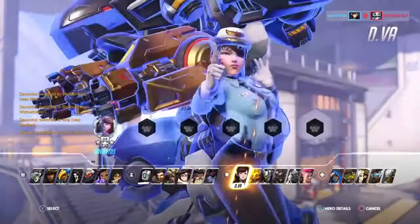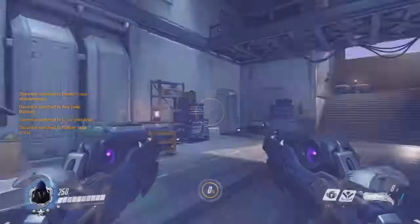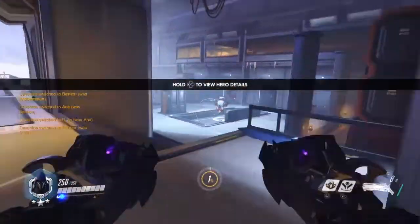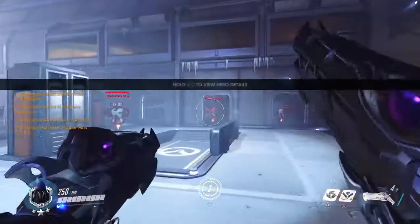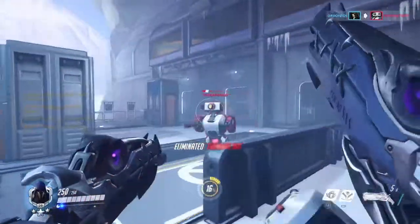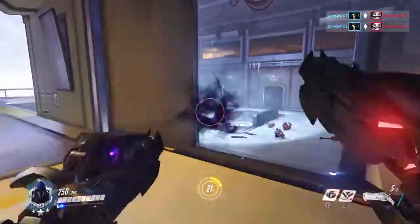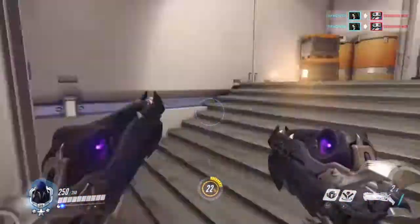Let's switch out to Reaper. Reaper plays the exact same way as D.Va — as long as they're in the circle they're going to receive some damage. Just like Sombra and Tracer, the center of the circle is max damage, but because you have a shotgun it's not as crucial.